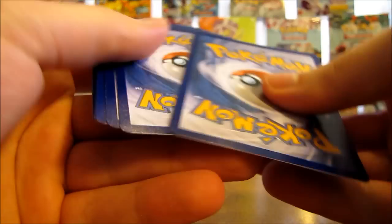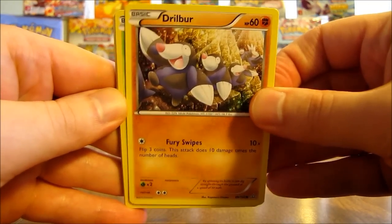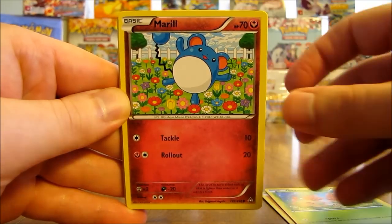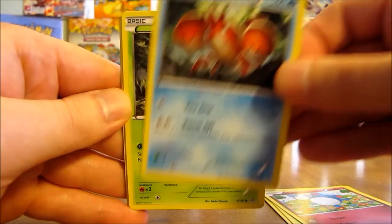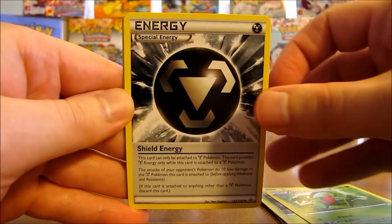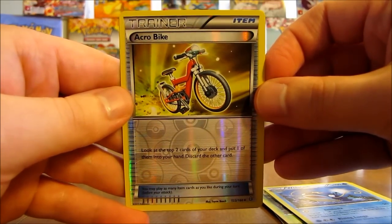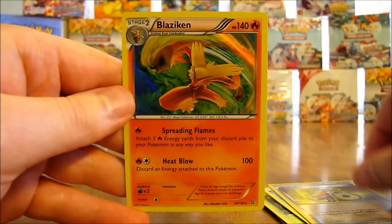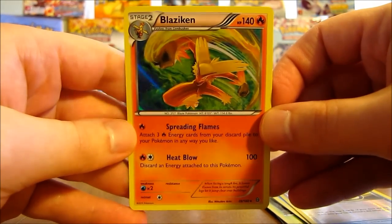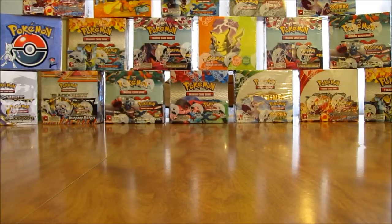Hoping for at least four more ultra rares out of this box, but a good sign to see at least one in this half. Next pack starts off with Drillbur, there's Shroomish, Marill, Corphish, Weedle, Grovyle, Shield Energy, Whizcash, Acrobike — that's an uncommon reverse holo — and the rare in the pack is a Blaziken holo. Third holo foil pull of the box, fourth combined ultra rare and holo foil, so I should have two more holos or ultra rares in this half.